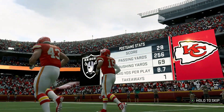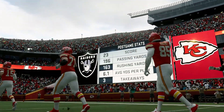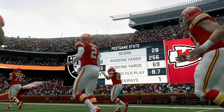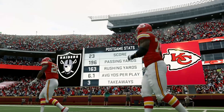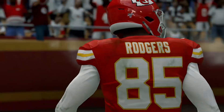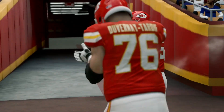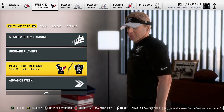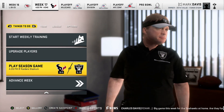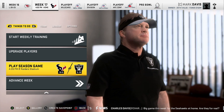Carr threw for 236 yards, two touchdowns, and one interception. On the ground, Josh Jacobs had a big day with 131 yards rushing, and Darren Waller caught two TD passes. On defense, Terrell Conley had nine tackles and two picks, but it wasn't enough. It's another frustrating loss for Raider Nation, but thankfully the end of the season is next week when we take on the 10-5 Texans.